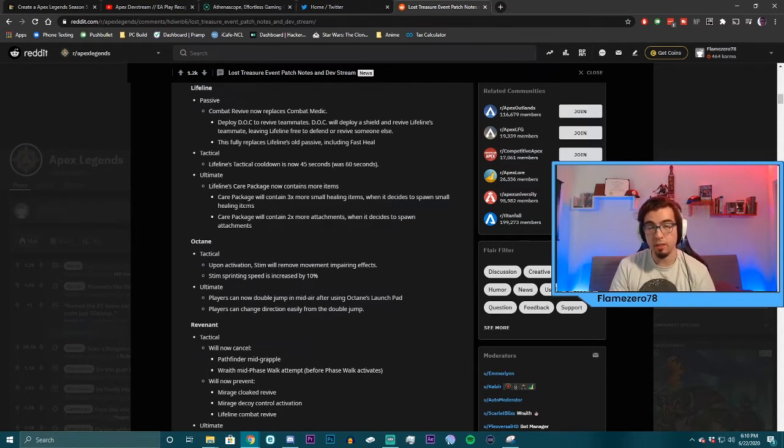One thing the devs did clarify is that you can also pick up your other teammate as well. The way it works is the first person you revive gets the shield from the drone, and then if your other teammate is down somewhere else, you do a normal res to get them back up. That is really powerful — it really makes her a combat medic because now she can get her whole team up while still being an influence in firefights.